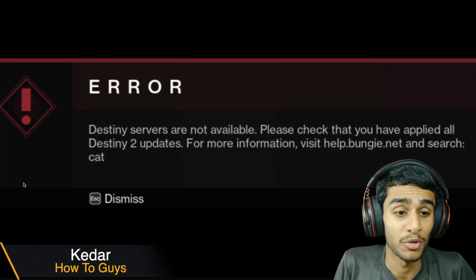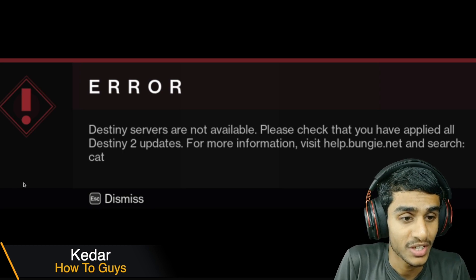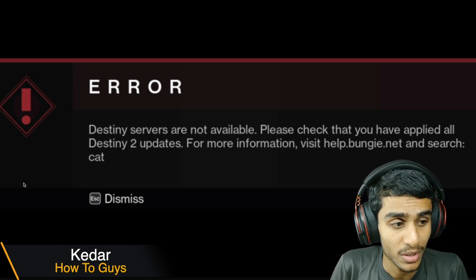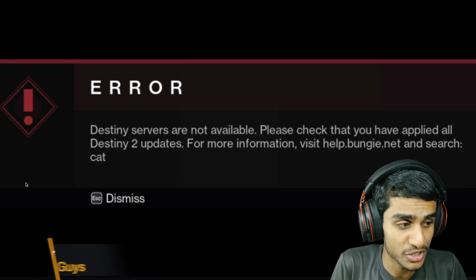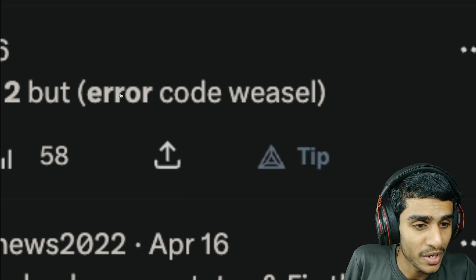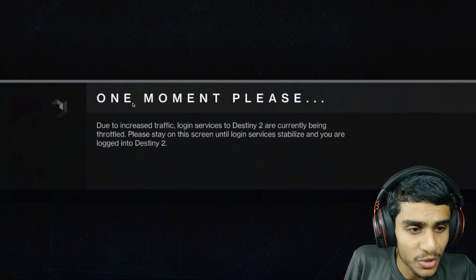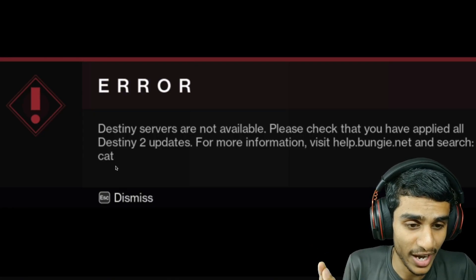What's going on guys, this is Skedar here. I was trying to play Destiny 2 and I'm getting this error where it says 'Destiny servers are not available, please check that you have applied all the Destiny 2 updates. For more information visit bungie.net and search cat.' Some people might be getting Destiny 2 error code Weasel, or you could be getting the 'one moment please' error.